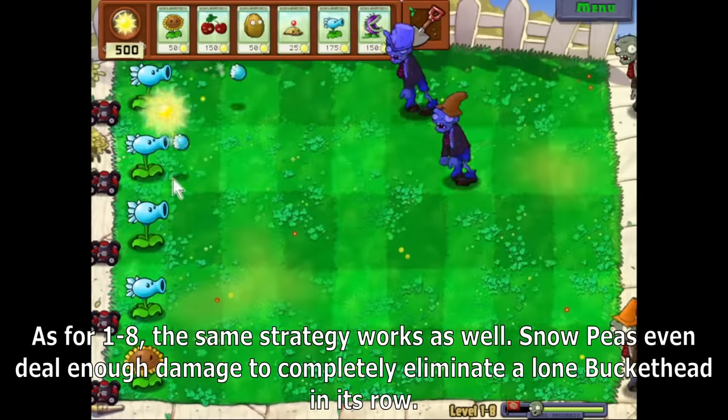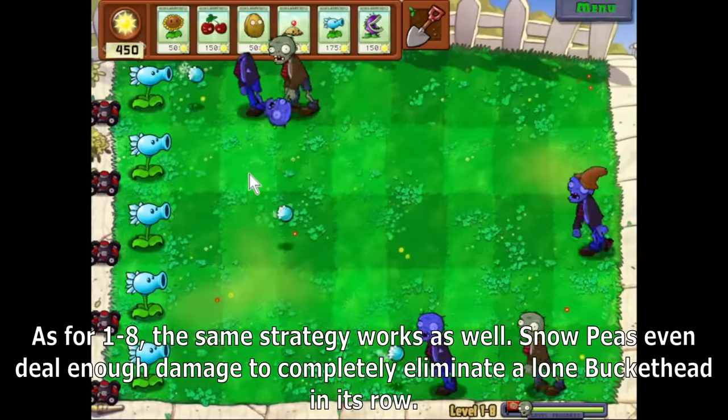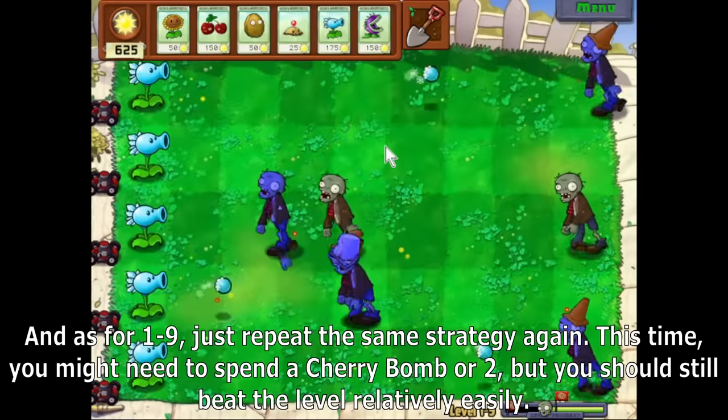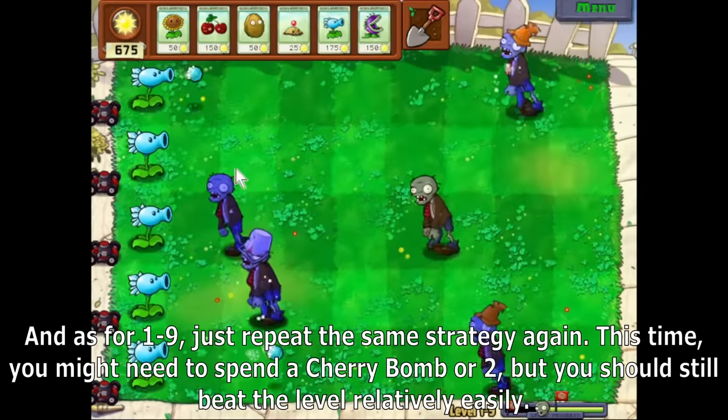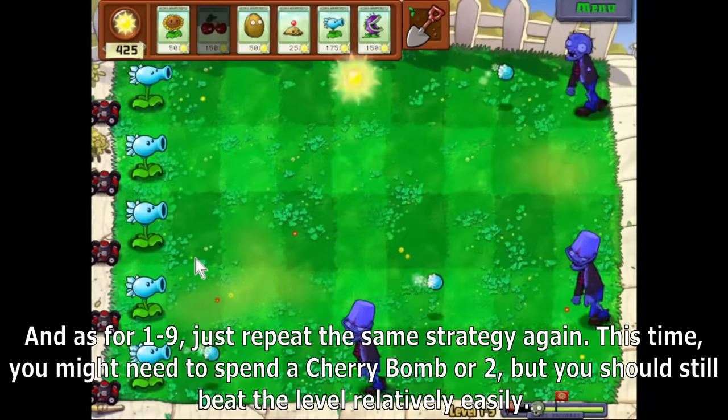For 1-8, the same strategy works as well. Snow Peas even do enough damage to completely eliminate a lone Buckethead in its row. For 1-9, just repeat the same strategy again. This time you might need to spend a Cherry Bomb or two, but you should still beat the level relatively easily.